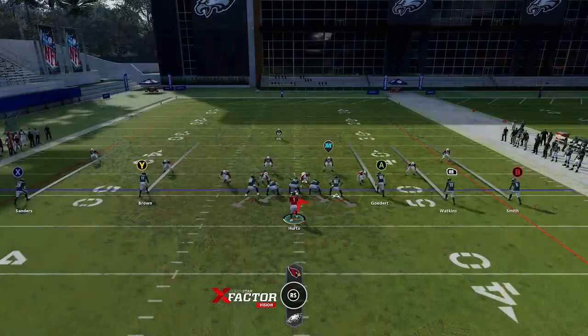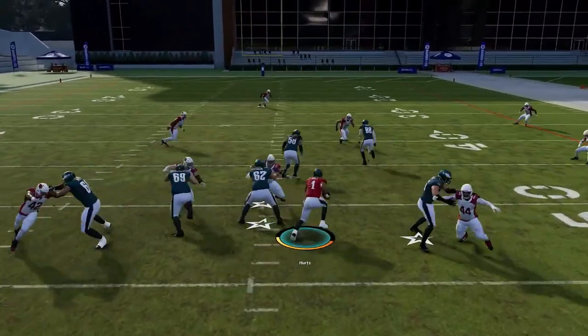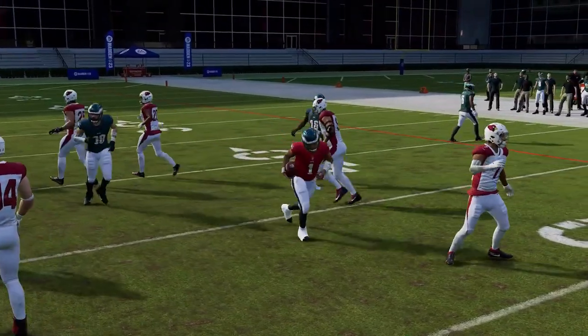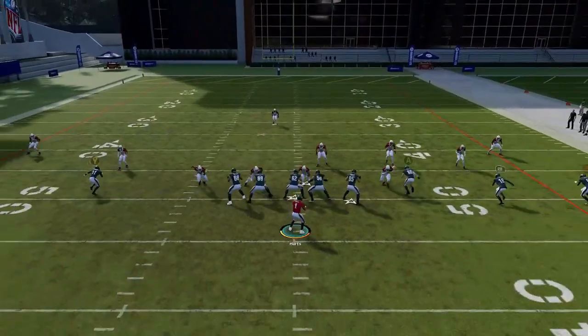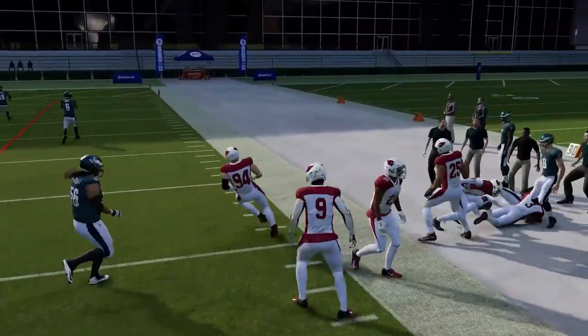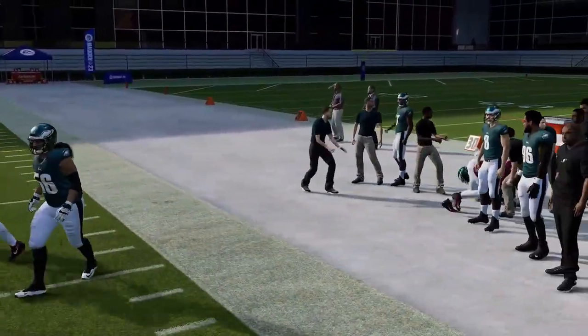Next up, we've got the QB Draw. Anytime your opponent stretches their defense too thin, just hit him with a draw play. A lot of people think that when they see an empty backfield the run's not an option, but you can always hit him with this run play. It's a very good run play — still as good as it always was, as long as you have a mobile quarterback.